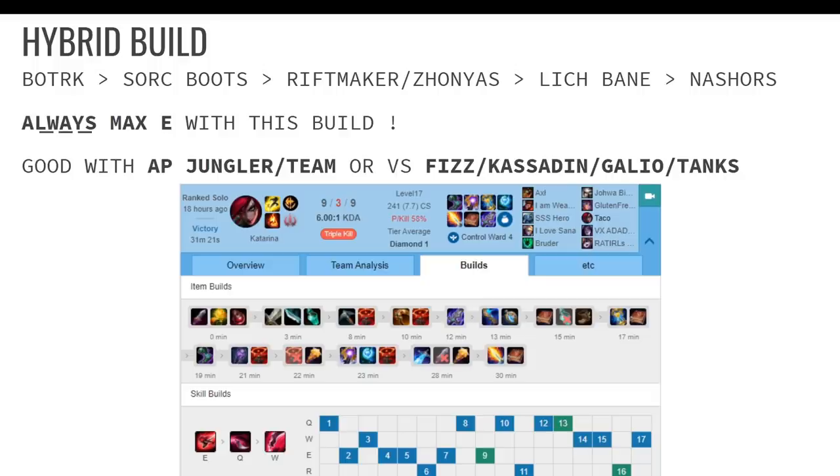If your team is all AD and the enemy is smart, they will rush Seeker's Armguard if they're AP — but honestly, if you're below Diamond, they will not go Seeker's. It doesn't even really matter because Kat does mixed damage regardless of your build, and when your board is complete, that Armguard doesn't do anything. It completely shreds them — like, where did their health go? That's pretty much it for that build.